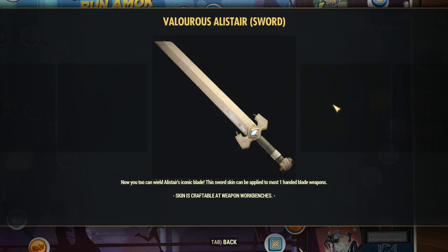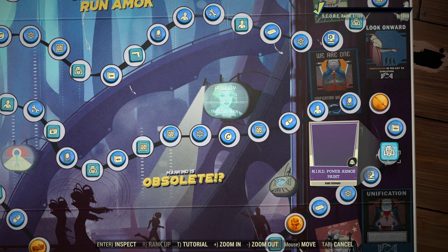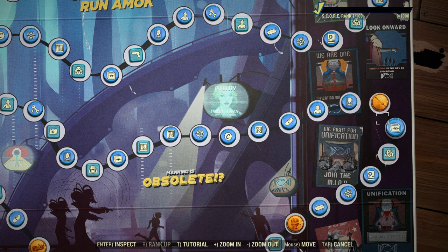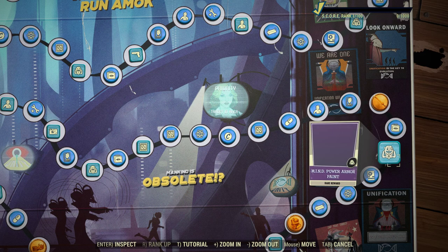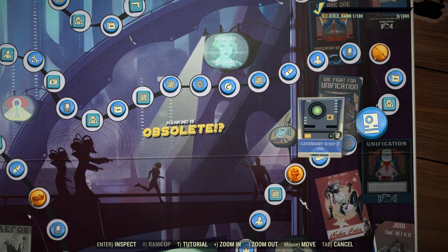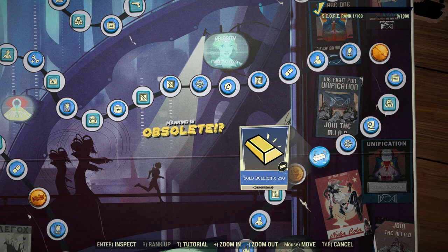Here we have the Valorous Alistair sword — it's applicable to most one-handed bladed weapons, pretty much most of the swords. That's pretty cool. There's a Mind power armor paint — they're not telling us what that is yet. I will share a theory about what that armor is going to look like, or at least what the end armor will look like.